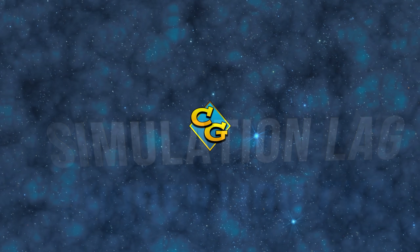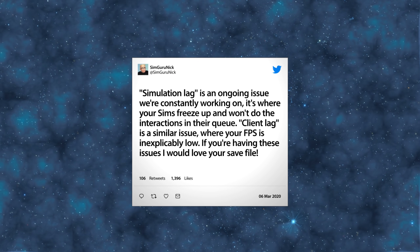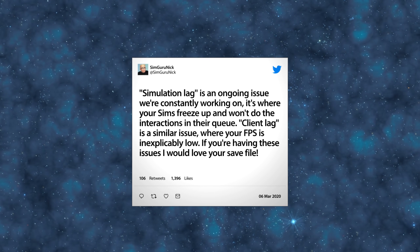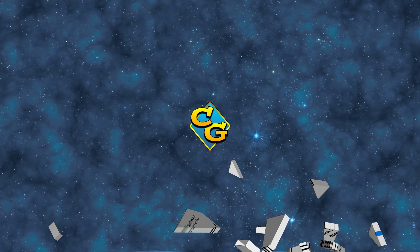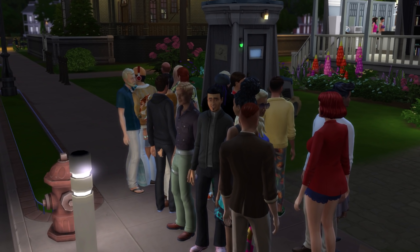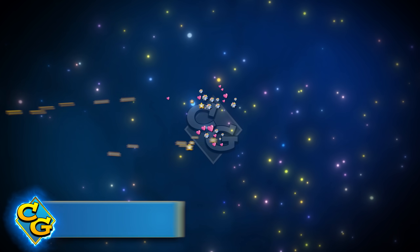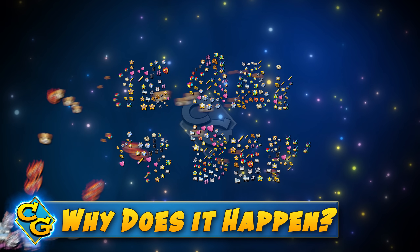Simulation lag is the name of something that annoys nearly everyone, and many players know it by name. When Sims just stall out and fail to respond for several seconds — or longer — before they do something, that's simulation lag. Sometimes entire flocks of Sims will stand in one spot acting creepy. So why does simulation lag happen?